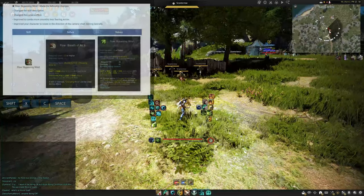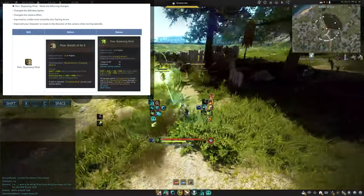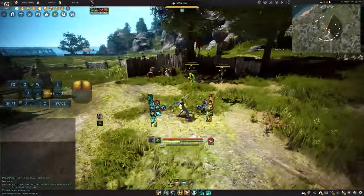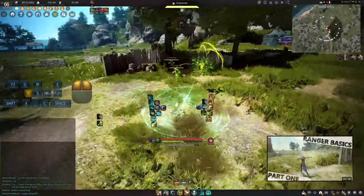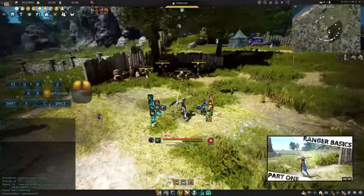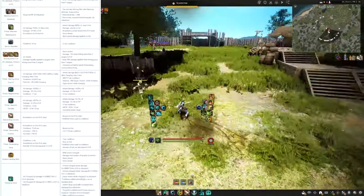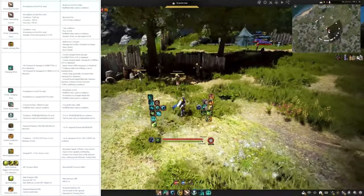This next ability used to be called breath of air — a small filler that didn't do much damage. Now it's called bypassing wind, and it's actually a pretty good way of sneaking in a few charging winds on top of your blasting gusts combos. It's comboed by holding left and right mouse button in a left or right direction. The common theme of this patch is that it's going to be a pretty big buff to succession.